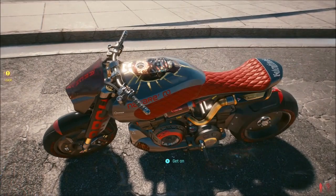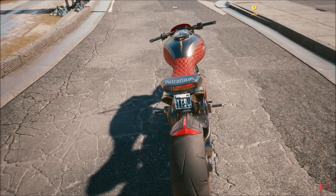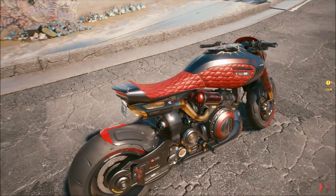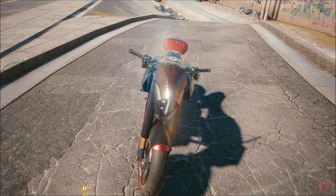Now let's get into the stats a little bit. Drive train — obviously it's going to be rear wheel drive. It comes in at 170 horsepower with a mass of 661 pounds. This bike is actually kind of middle of the run for the different bikes, but it is a darn decent bike.